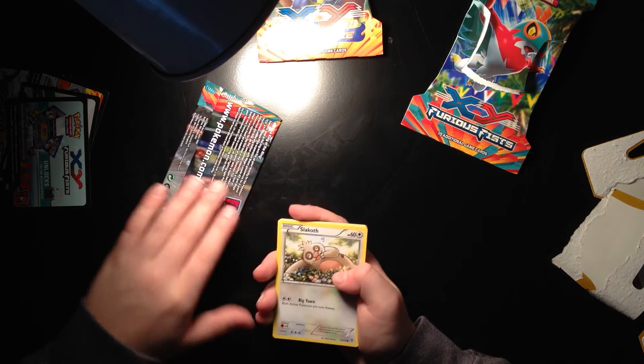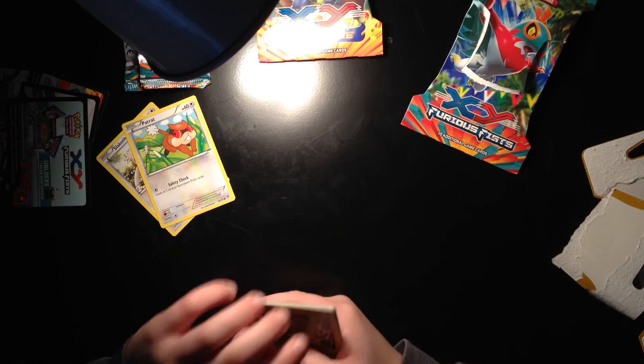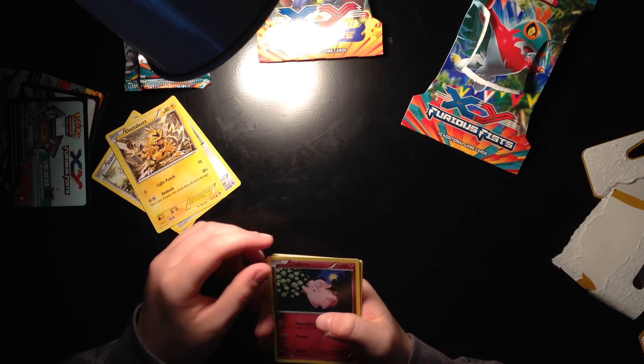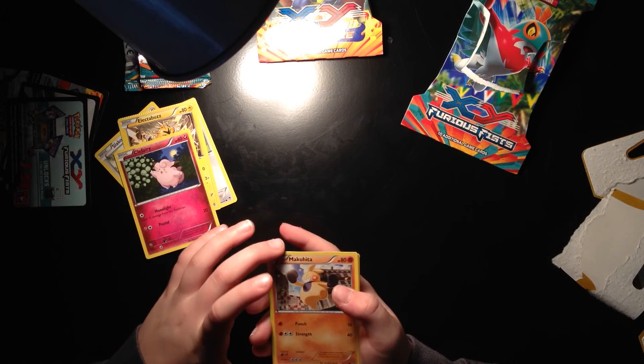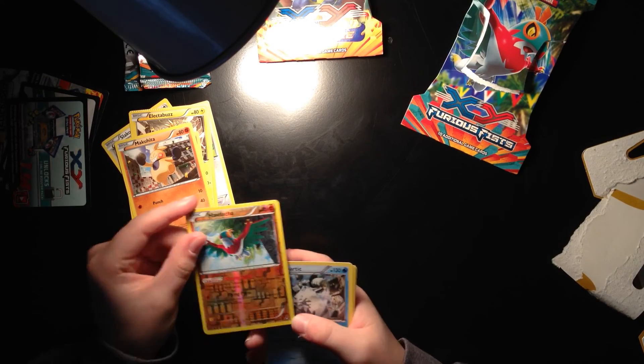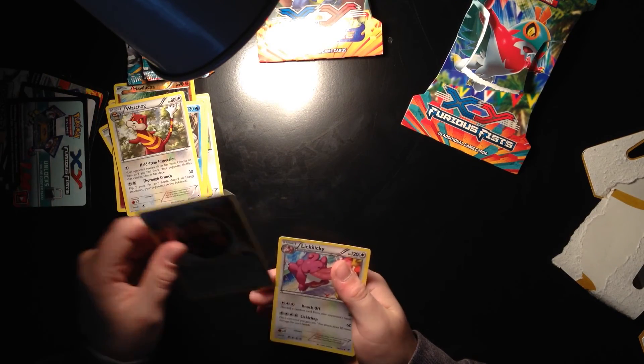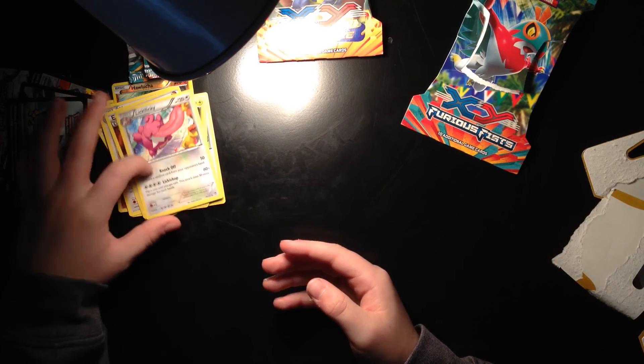So now we'll open our Furious Fists. Got Lucario on the front, that's pretty cool. So now for our last pack, starting off we have a Slakoth, Patrat, Electabuzz — that's a weird thing on the top, I've had that before, I don't know how that happens — and then we have a Clefairy, a Machamp, a Reverse Holo Hariyama — that's cool — and then a Beartic for a rare, a Watchog, and a Special Energy Strong Energy, and Lickilicky — that's hard to pronounce, that's a tongue twister.